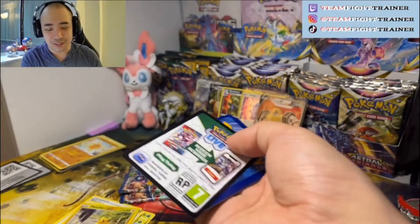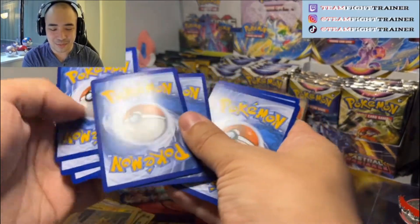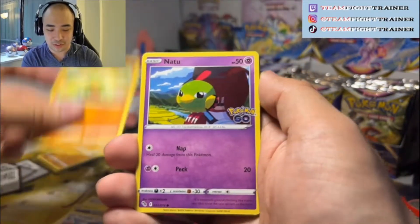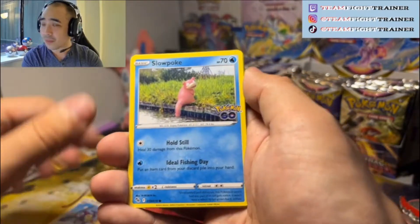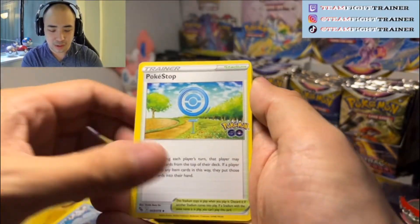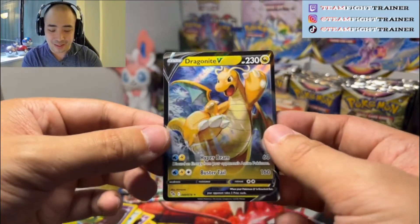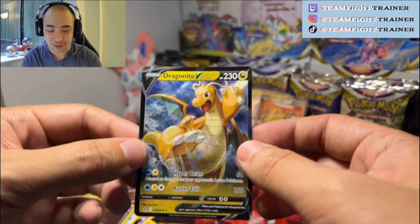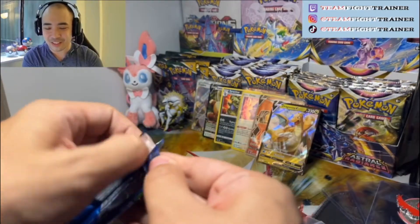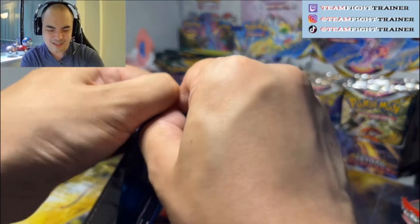Everyone hates on Melmetal. Definitely not my favorite Pokemon, but it's still pretty sweet. We've got a Tranquil, a Larvitar, Natu, Ambipom, Slowpoke, Lightning Energy, Pupitar, Wartortle, another Poké Stop, Natu — another hit, another Dragonite V! So this is actually a dupe — I have this one already, but I love the art on that card. It's just unique — it's not just a 3D rendering, it's a nice hand-drawn thing.